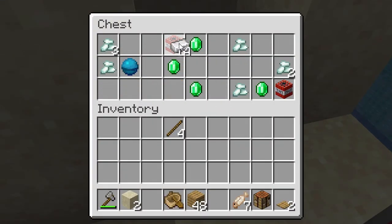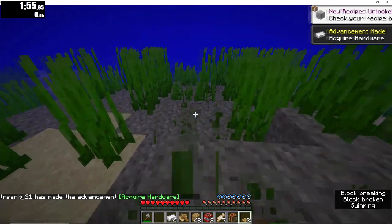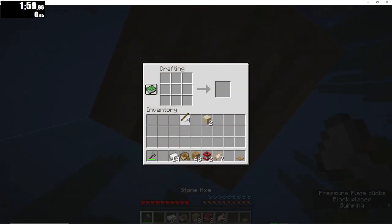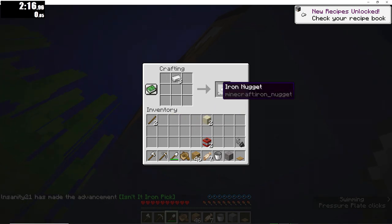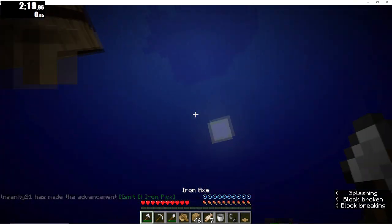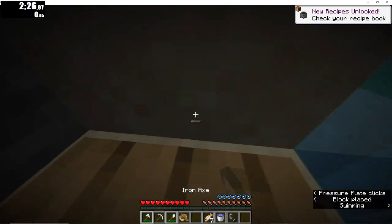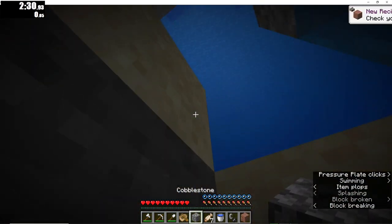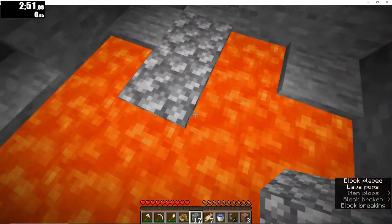Now we're gonna go under the water and grab our flint from these gravels, put our pressure plate so we can breathe underwater, make more sticks, and make our iron tools and a bucket. Then we need to dig gravel to get some flint - we got it on the second try - and make our flint and steel and go to the lava. The lava pool is under this island and there's a spot where I always dig. We're gonna dig all the way down, you can see lava pops, and we're gonna make our portal here.